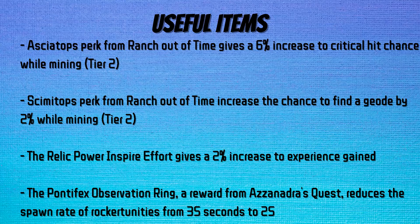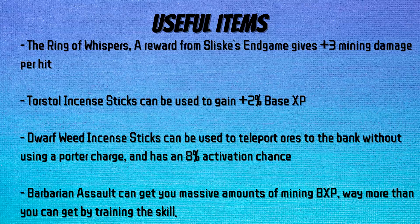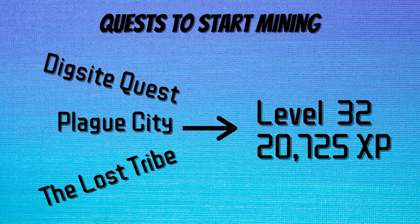Let's rapid fire through the rest of the items. The Aseotops perk from Ranch Out of Time gives a 6% increase to critical hit chance while mining. The Simitops perk from Ranch Out of Time increases the chance to find a geode by 2% while mining, good if you're going for metamorphic geodes. The Relic Power Inspire Effort gives a 2% increase to experience in gathering skills including mining. The Pontifex Observation Ring reduces rock opportunity spawn rate from 35 to 25 seconds. The Ring of Whispers gives plus 3 mining damage per hit. Torstol Incense Sticks give plus 2% base experience in all skills. Dwarfweed Incense Sticks teleport ores to the bank without a porter charge at 8% activation chance. Barbarian Assault can get you massive amounts of mining bonus experience, so it's very efficient to do that minigame.